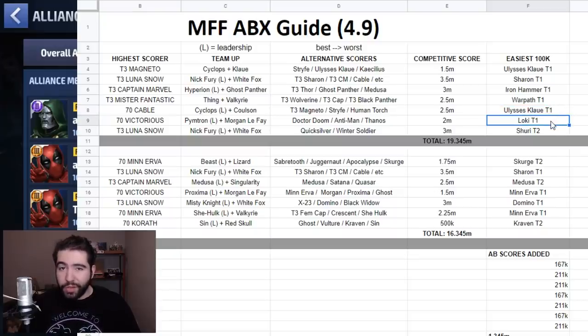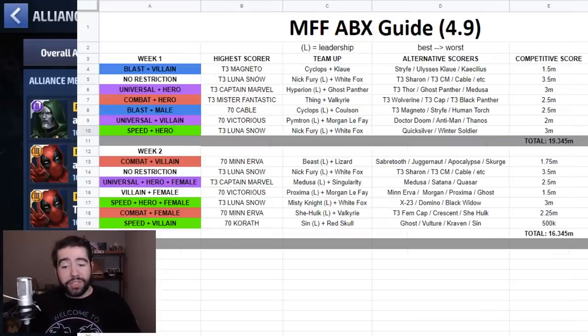Loki at tier one — without even a uniform — can do the universal villain day, which is pretty wild for 100k. Shuri at tier two is one of the only tier twos for the speed hero day. There may be some tier ones that can do it, but Shuri is excellent at tier two because of her passive giving extra damage against villains, helping you deal more damage to the frost beast. It makes sense to lean on her rather than building up a shoddy tier one speed hero while you're working toward a Luna Snow or Quicksilver.